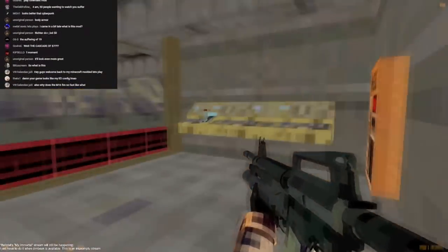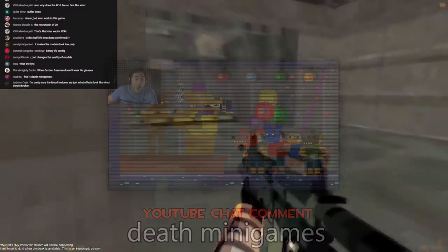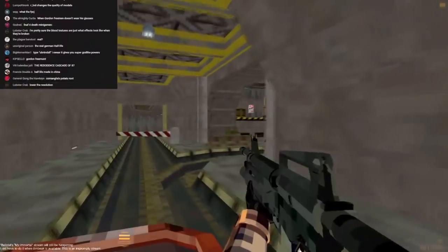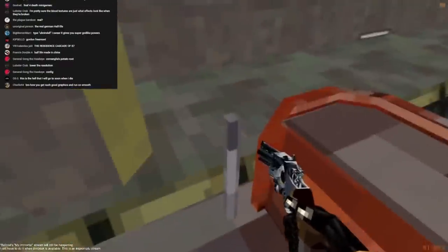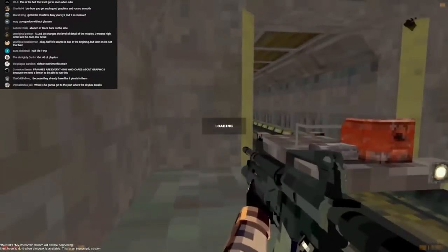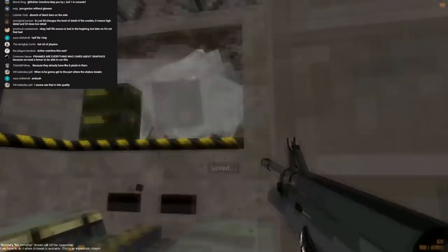I don't know what that donation command does. The blood texture is just what effects look like when they're broken — they become black squares. Oh, this is the ambush. Somebody pointed out that the health chargers and HEV chargers are still the same, which doesn't make a whole lot of sense. Is this real? Well, it's not the real Atari 2600, but it is bad — you can see that for yourself.